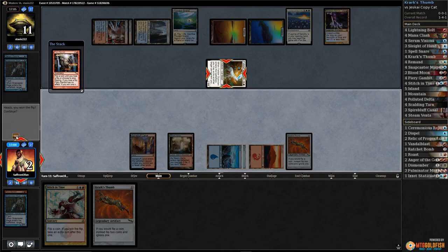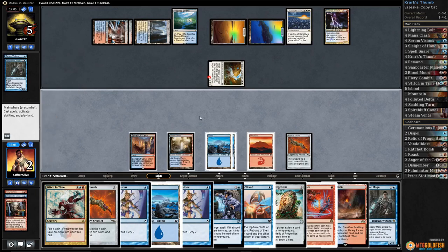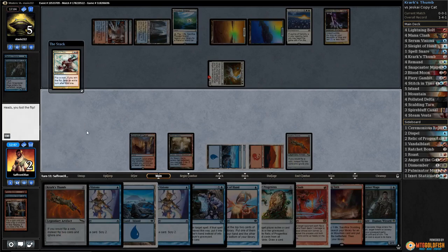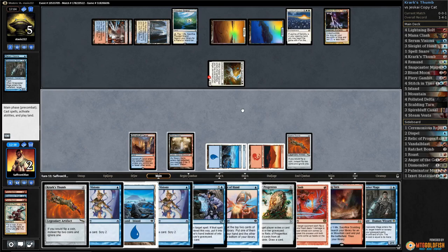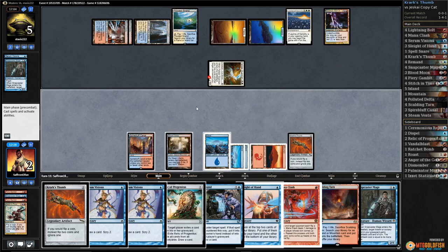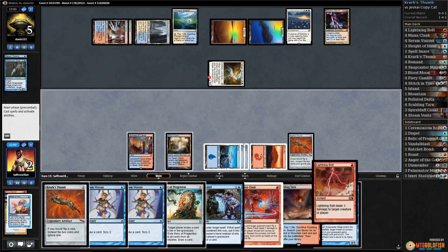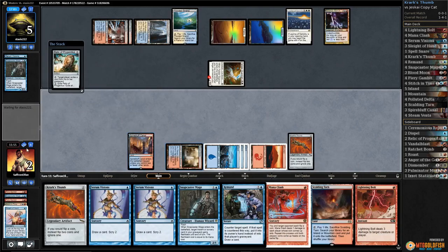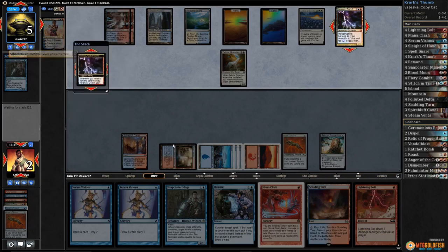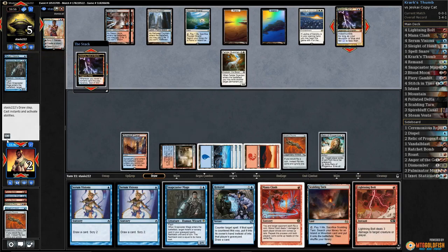Break it up with heads — yes! We got there, won the flip. Do we want to continue? No — untap everything. Opponent drops to five. Stitch in Time — tails, tails! We can never get Stitch in Time. Mana Clash — play the island. We can't target. Even when we get lucky we get unlucky. Sleight of Hand gets a bolt. Relic — we need them to whiff with Kranos. Discard a Thumb — opponent hits with Kranos and that's it.